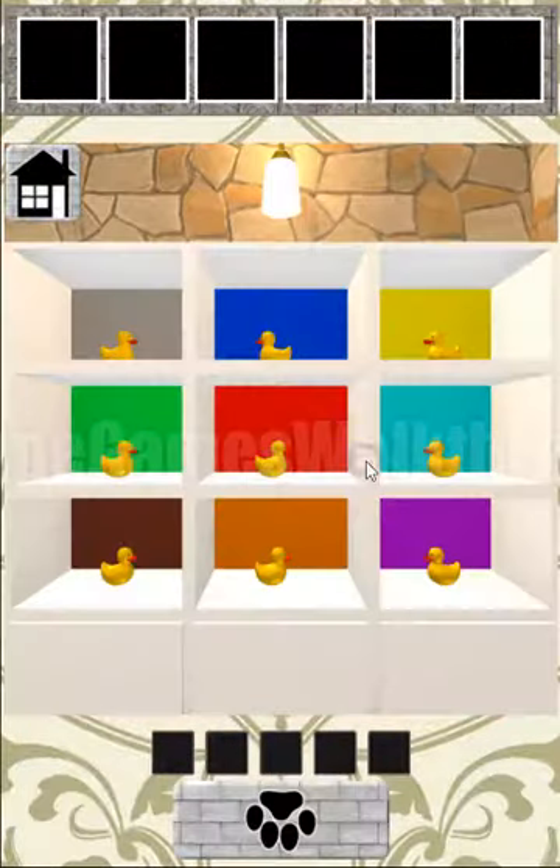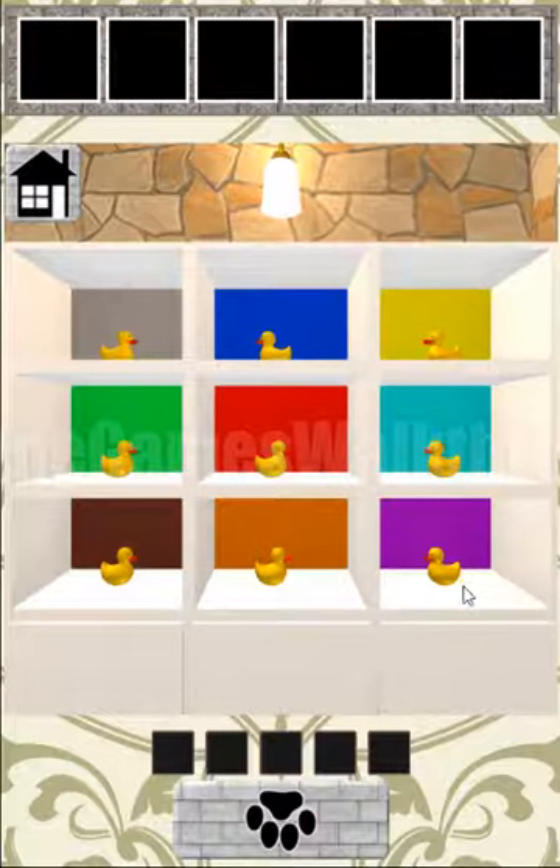Looking at the direction of ducks we will have a clue for the left/right direction. So green right, orange right, yellow left.